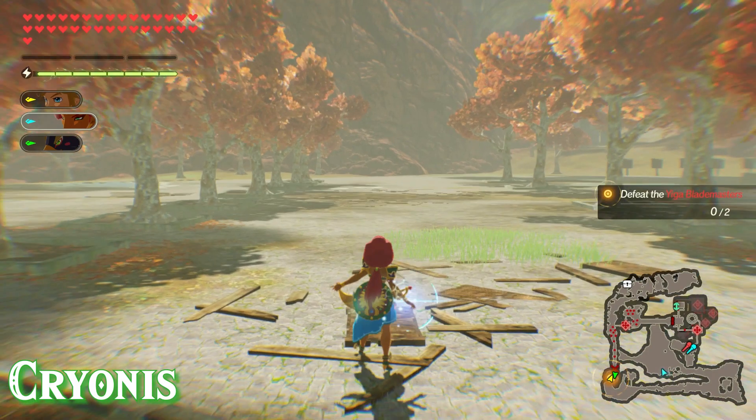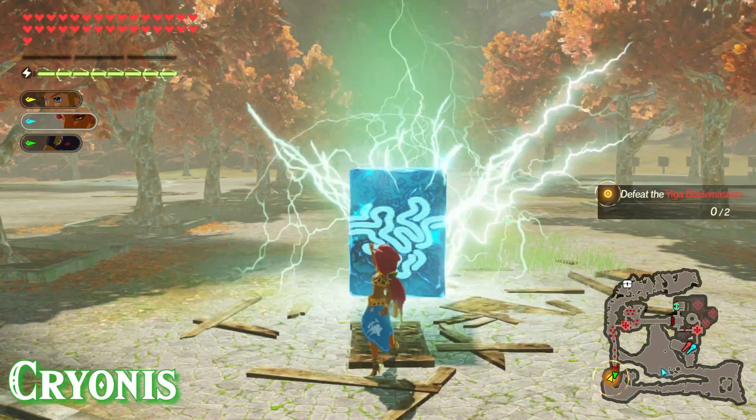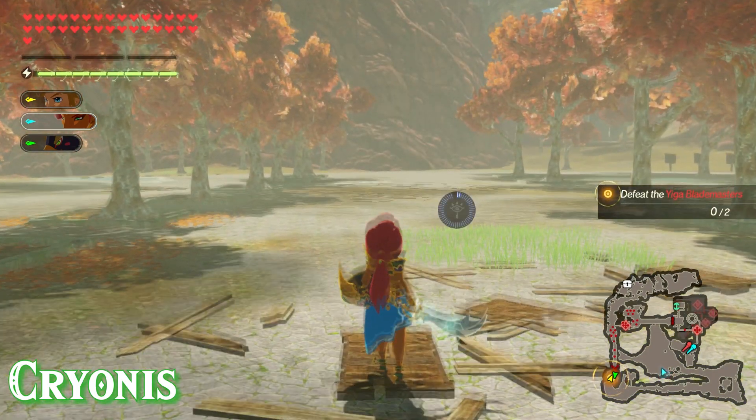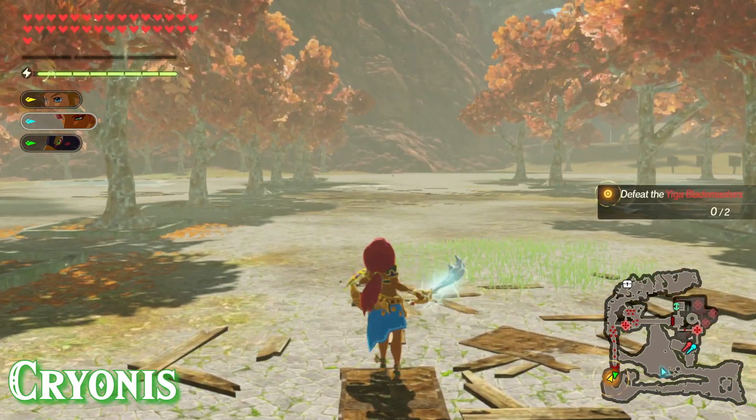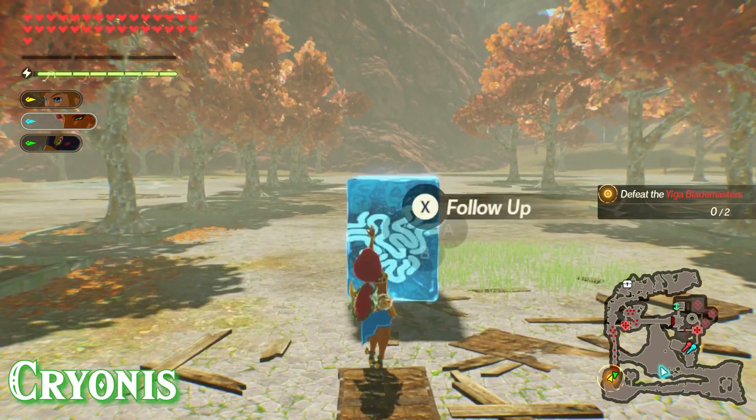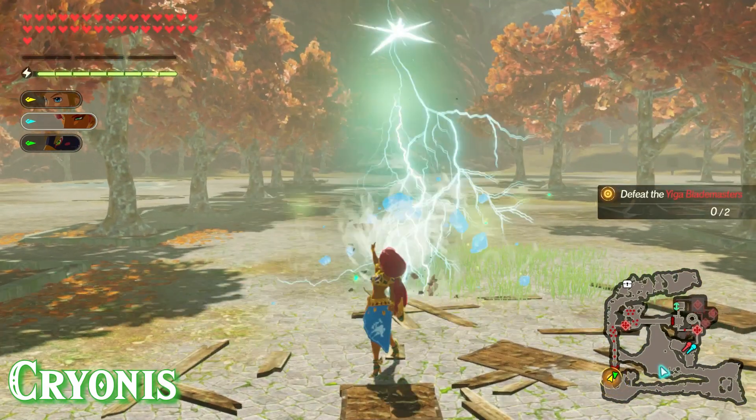Now it's time to look at some of her Sheikah Runes, starting first with Cryonis. Her Cryonis is pretty basic as it only spawns a block directly in front of her. What makes it a little different is that you have the opportunity to press X afterwards, and when you do, she'll strike the block with lightning and break it.